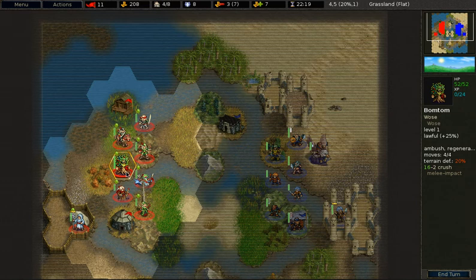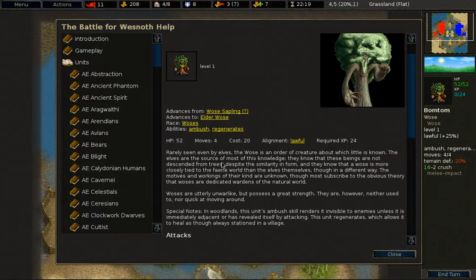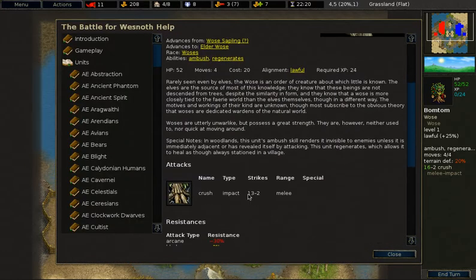The next unit is the Wose. Just like the Elves, it only spends 1 movement point when moving into a forest. The Wose has generally very low defense — only 20, 30, or in rare occasions 40% in a forest. While the unit has very low defense, it has very high hit points to compensate, as well as the regeneration ability that allows it to heal 8 hit points at the beginning of the turn. It has 19 more hit points than an Elvish Fighter. The ambush ability allows it to remain hidden while in a forest. The Wose also has a devastating melee attack — at its favorite time of day it will do up to 32 damage, and during a neutral time it will do 26 damage.